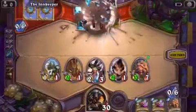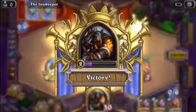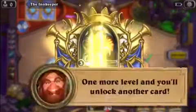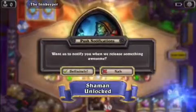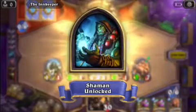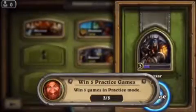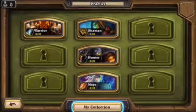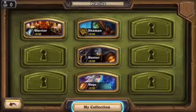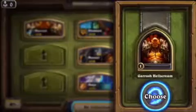That's right — we won! One more level and you'll unlock another card. We unlocked Shaman. So now we can play with Hunter, Warrior, Mage, or Shaman. Let's try Warrior.